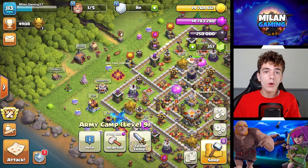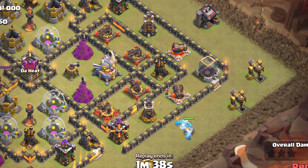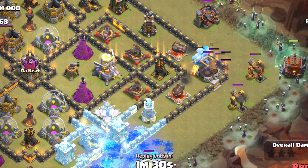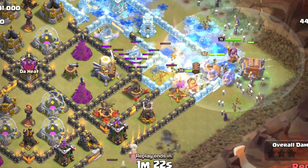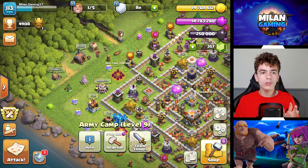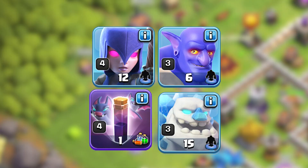We have multiple armies to choose from for getting a nice three-star. The first is the witch slap army — it's easy to use. Place an ice golem, then use the log launcher, witch slaps, and bowlers around it, plus your heroes. Use bats, but make sure to freeze the witch's tower at the right time. To run this strategy you need to upgrade your witches, bowlers, ice golems, bats, and of course the freeze spell.